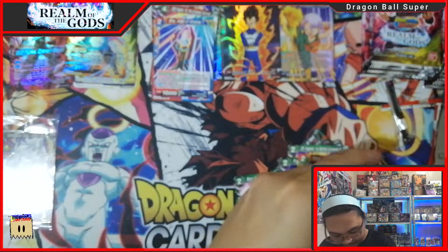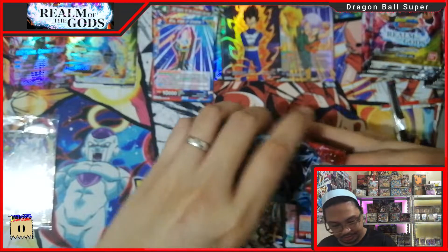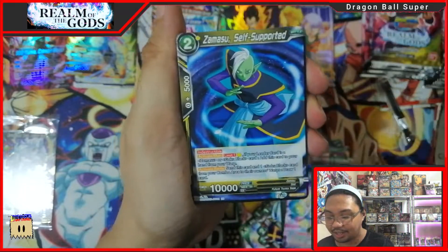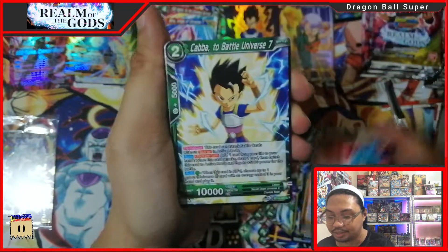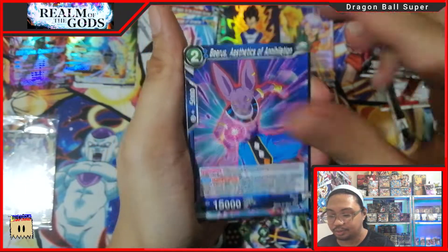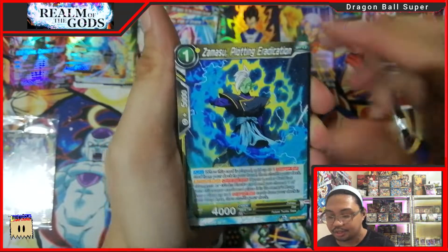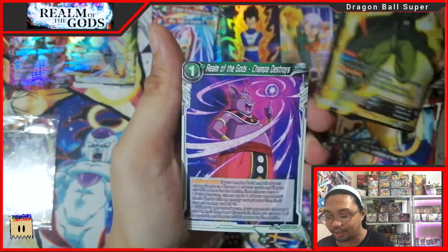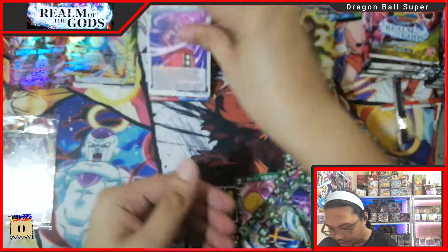No SR set here. We got Supreme Kai Zamasu, Zamasu LSB, Son Goku, Kaba, Vegeta SS Goku Virus, Zamasu Routine, and Son Gohan rare foil and a regular rare Champa.